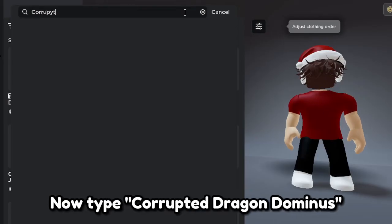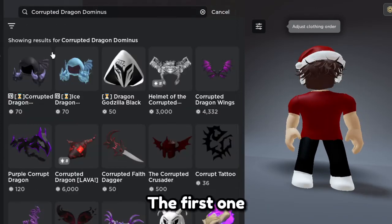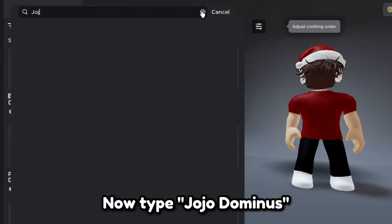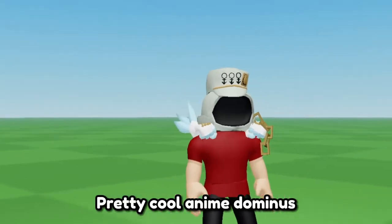Now type corrupted dragon dominus. The first one — pretty weird and scary looking dominus. Now type jojo dominus. The first one. Pretty cool anime dominus.